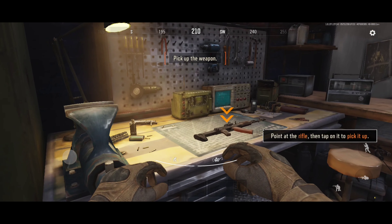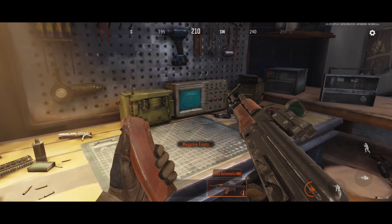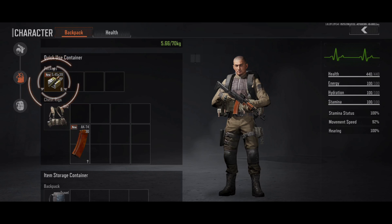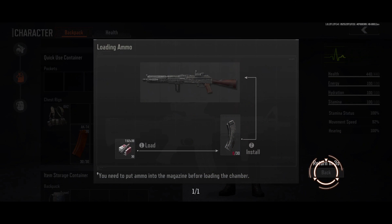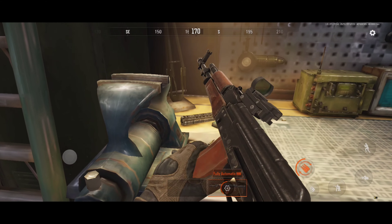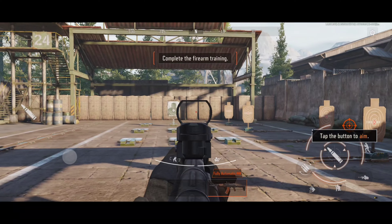Now it's time for some real fun. Follow me to the range. Pick up the weapon. Check the magazine to see how much ammo is left. It's empty, right? Check your backpack for ammo. Remember, put the magazine in your chest rig so you can reload quickly. The current mag is empty. Reload.